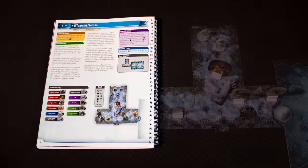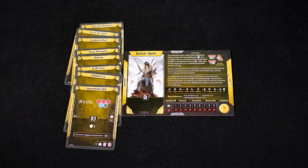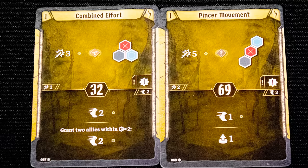To play a turn, check which scenario you are up to, find the numbered entry in the scenario book, and set up the map as shown in the diagram. Each player has a character with a limited deck of cards, a model, a dial to track health and experience, and equipment and personal goals.